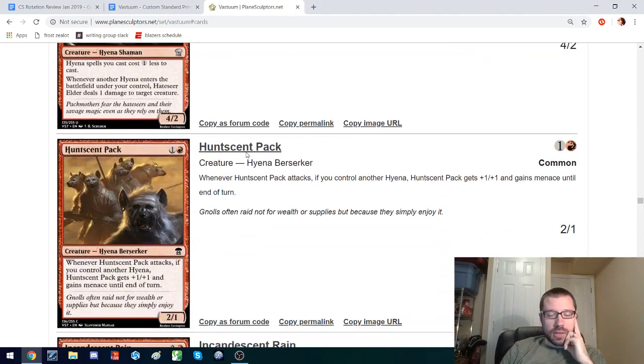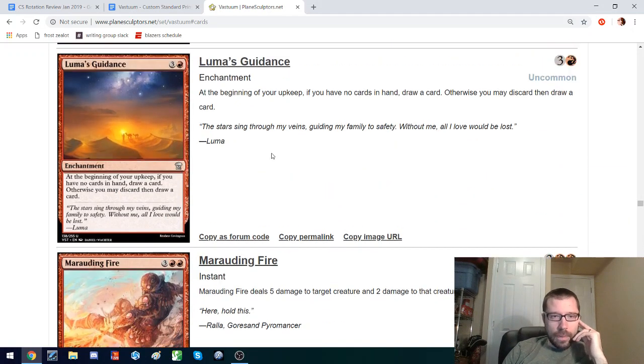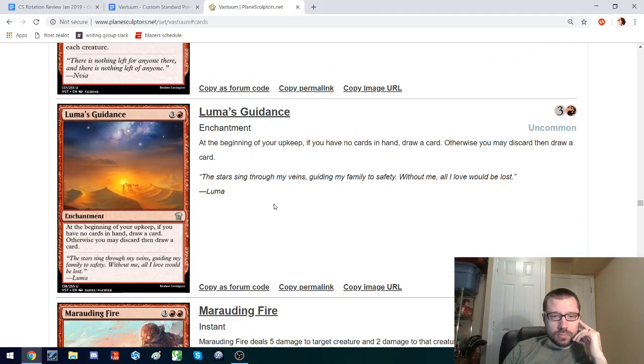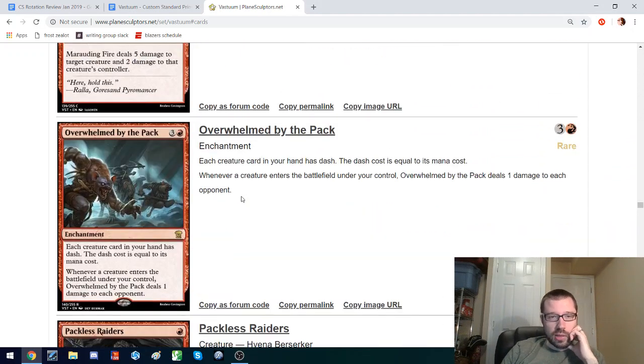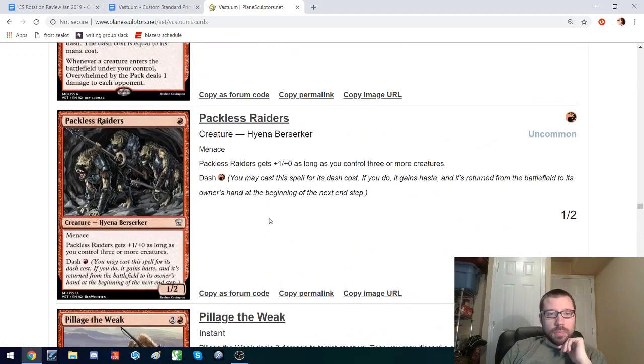There's some Hyena Tribal that I don't think is pushed for Constructed — wisely so. Incandescent Rain is an instant-speed deal 2 damage to each creature, but if you don't kill the creature it leaves a counter on it, which works with some of the other sub-themes. If you have no cards in hand, you get to draw a card at the beginning of your upkeep; otherwise you can rummage. Probably too slow, probably more of a limited thing. This gives all your creatures dash — I don't think that's good enough. Packless Raiders seems like a fairly solid one-drop that you can play. It also gets bigger and has the option of dash, so the option of haste, being a 1-2 Menace Haste, possibly a 2-2 Menace Haste if you have other creatures.